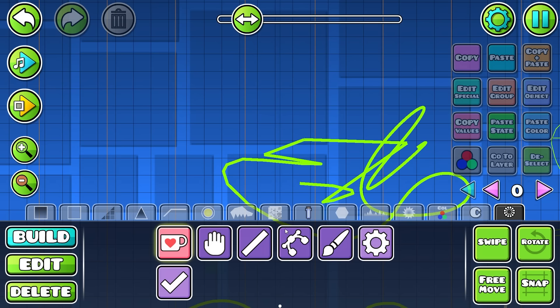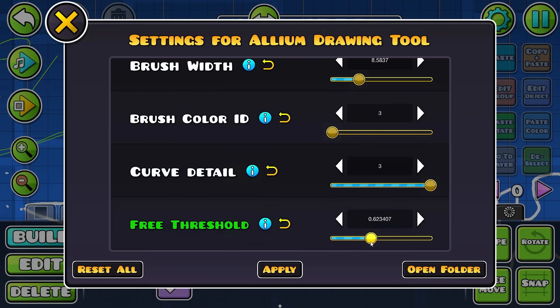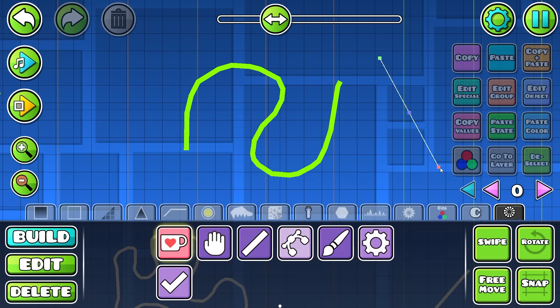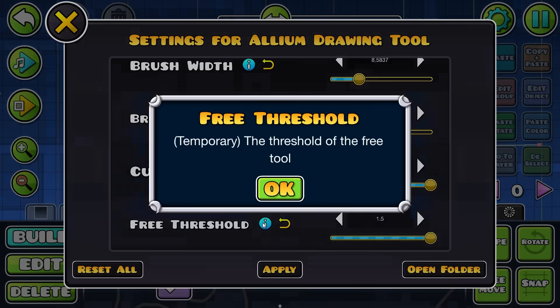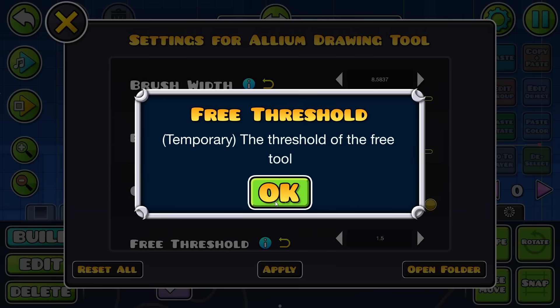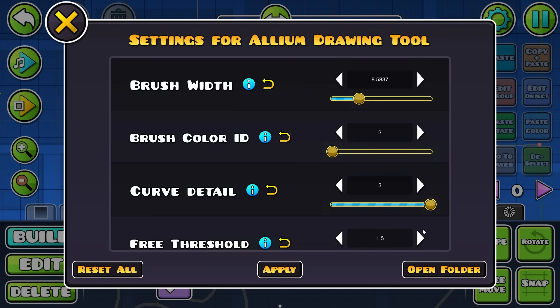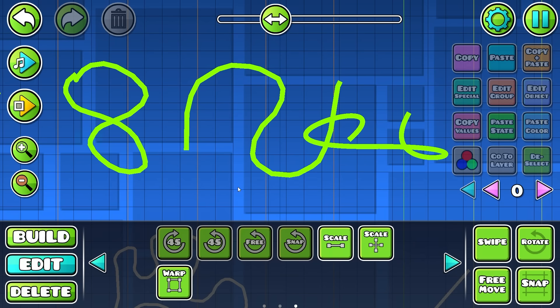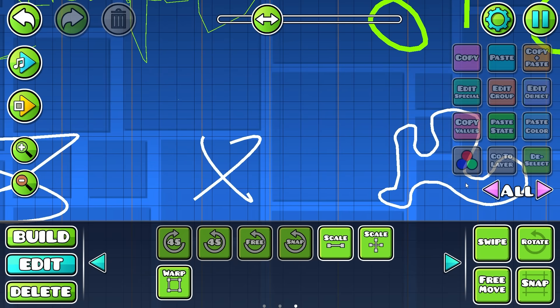This is insane — it should definitely be added into the game. There's also a free threshold setting; putting it at 1.5 or 0.05 seems to affect the free-draw tool, though the difference isn't super obvious. There's probably help documentation in there somewhere.